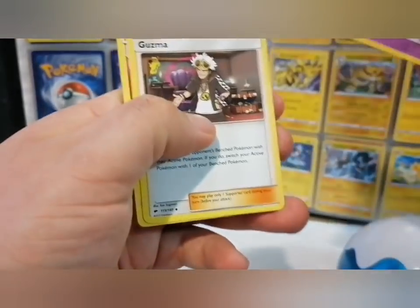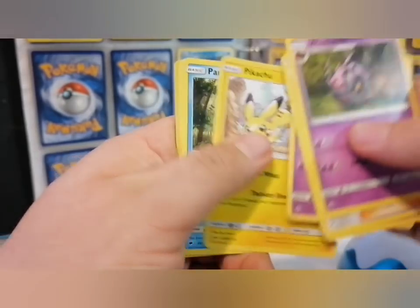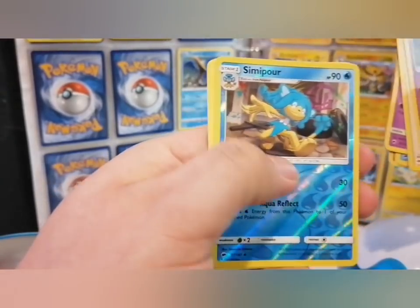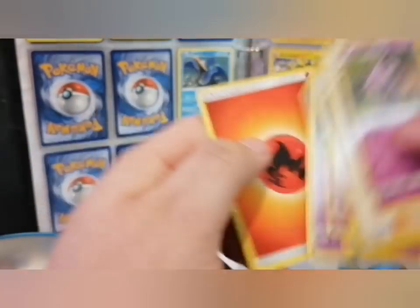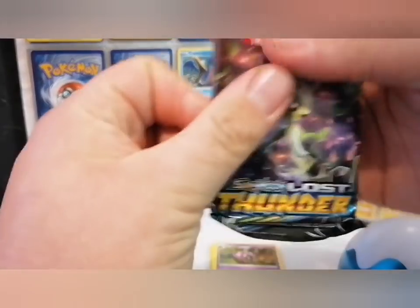Well played: Guzma, Ribombee, Croagunk, Pikachu, Pamplecutie, Flabébé, Simipour, Meowstic — yeah, I screwed that up because the fire energy was at the back, so four. My bad. So we're gonna move on to the last one.